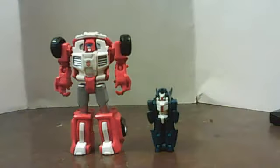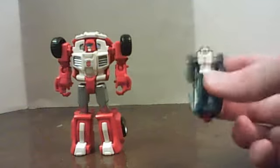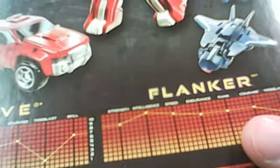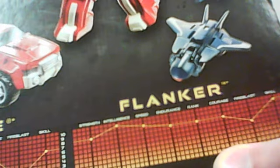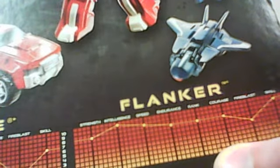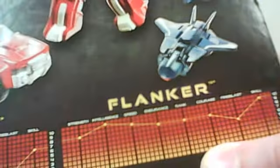Unfortunately, he does not come with my first blaster, which I really wish he did. Flanker — his Target Master, Minicon, Micro Master, whatever he's supposed to be — his stats are: Strength 8, Intelligence 10, Speed 9, Endurance, Rank, and Courage are all 8, Firepower 6, and Skill 10.